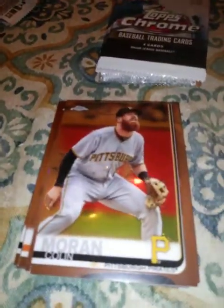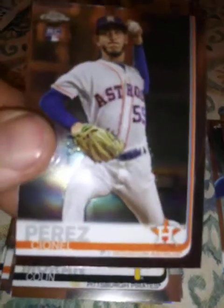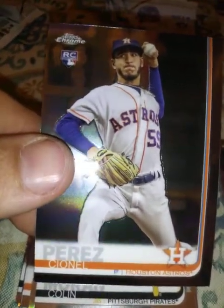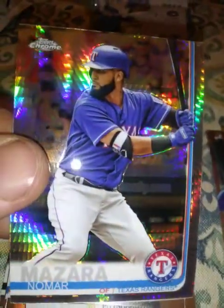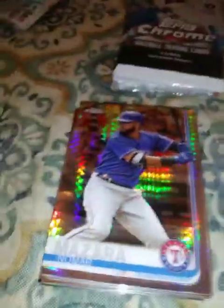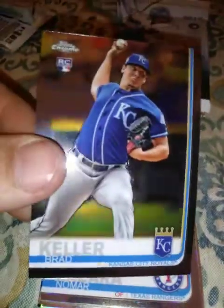Colin Moran, another Astros guy I don't know, Senile Perez rookie card, and a Nomar Mazzara X-Fractor — so that puts this side ahead a little bit more. And then a Mitch Keller rookie.